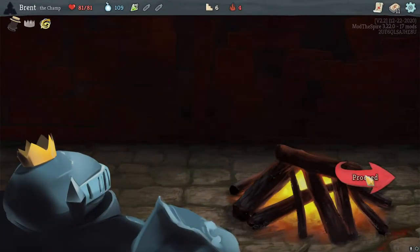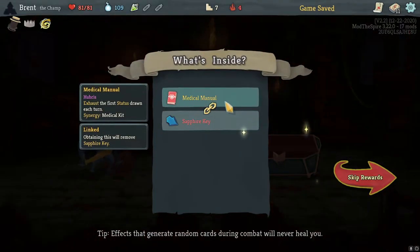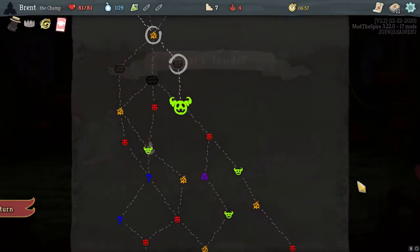Pretty much you're doing an insane amount of damage but you're 10 max HP down. Interesting. Death Blow is a lot of damage — I also like it for Sentinel as a lot of AOE damage. First status drawing turn energizes — Medical Kit. I think I'm okay with a Medical Kit here.